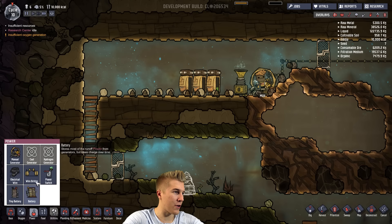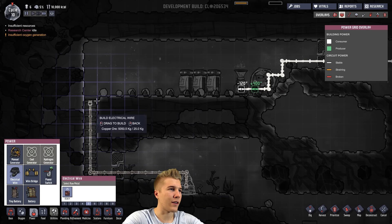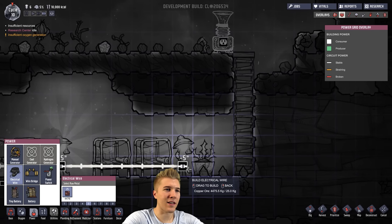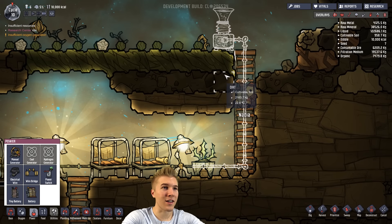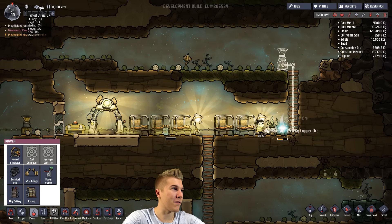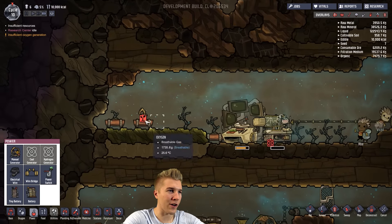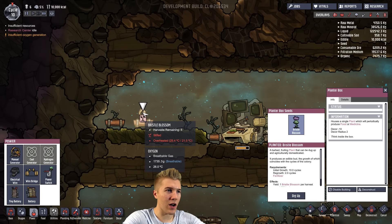There you go — just to figure it out. Let's make some pipes and connect it completely. Just go right up to here. Stress is only 5%. Ooh, you're hungry. Is this producing oxygen for us?